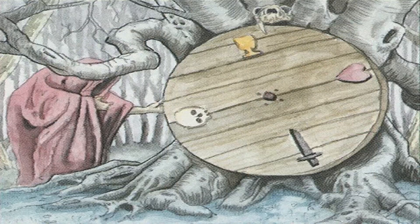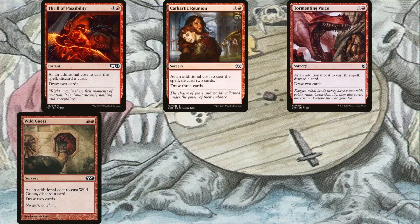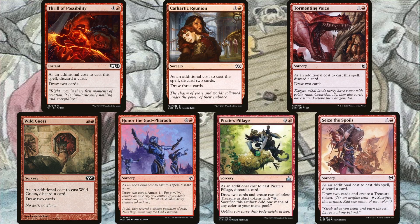Before we discuss how to win via Awaken the Blood Avatar, let's see the recursion engines of the deck and how Exist can facilitate that. Let's start by making the most out of the non-legendary creatures in the deck by discarding them to pay for spells and effects. Fill of Possibility, Cathartic Reunion, Tormenting Voice, Wild Guest, Honor the God Phyro, Pirate's Pillage, and Seize the Spoils all require discarding cards in order to draw cards, with the last three providing an additional bonus of tokens, treasure, and sacrifice fodder.